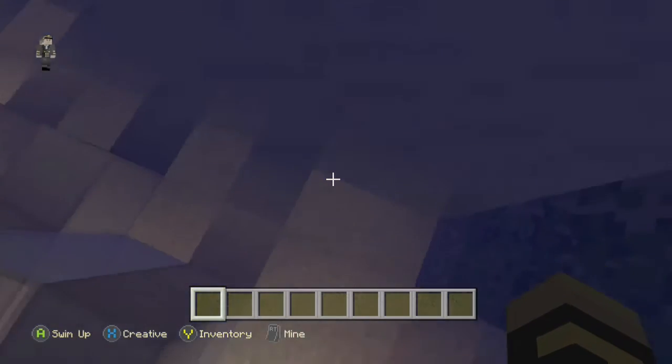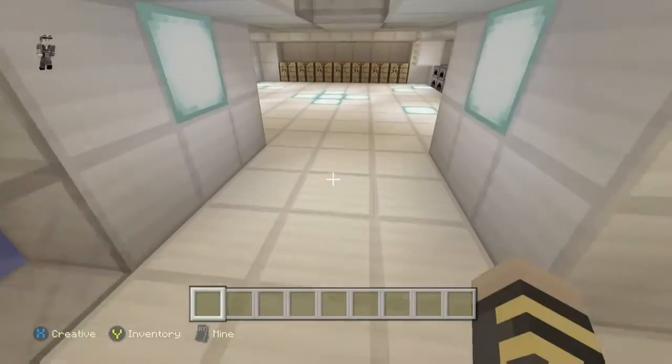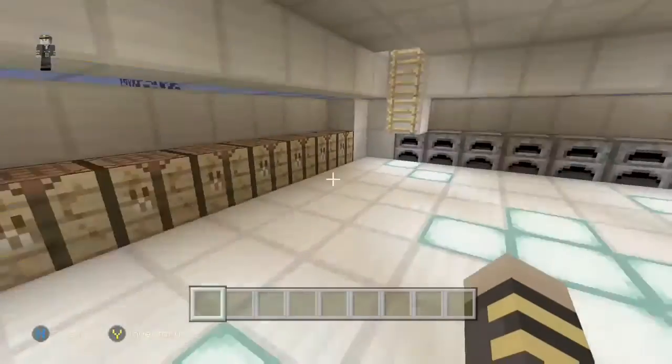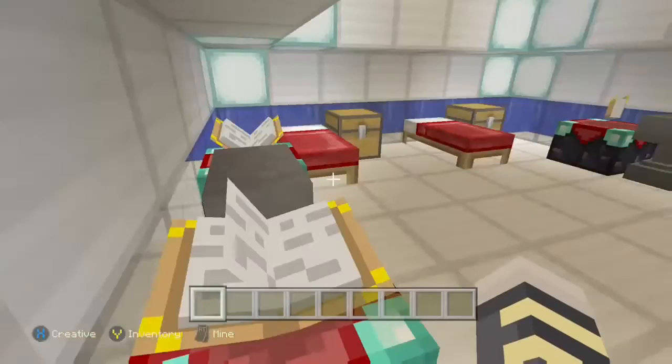We have a gate that opens at day and closes at night for our own protection. Anyways, we've got some chests, some crafting tables, and some furnaces.